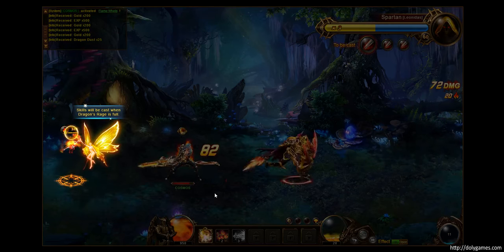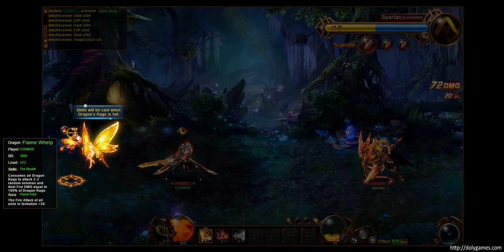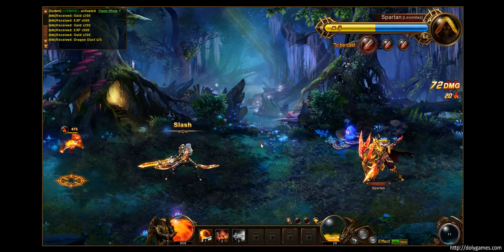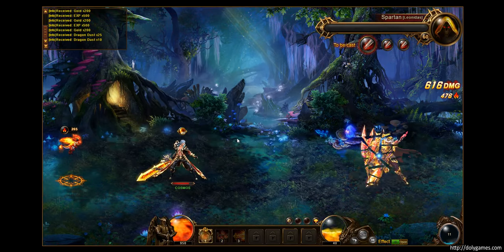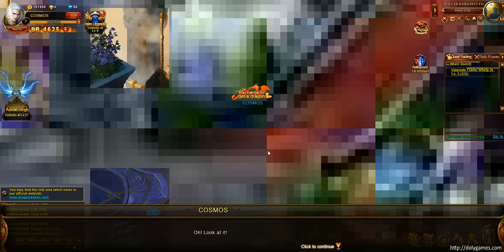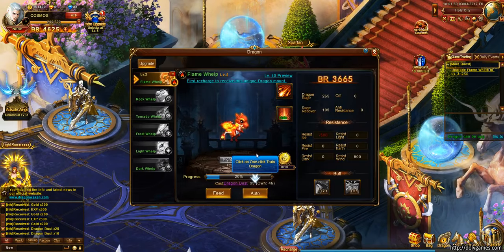We got Slash here, which is also very similar to Warchun's night attack. We got a dragon immediately — skills will be cast when dragon rage is full. The Flame Whelp's skill, Fire Breath, consumes all dragon rage to attack two or three random enemies. Either that was a really strong attack, or the enemy was weak — but that's kind of standard for beginning enemies to be weaker.